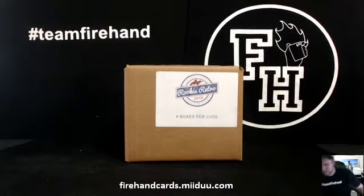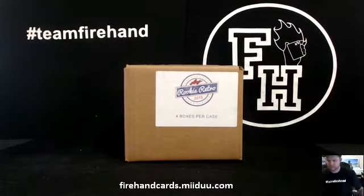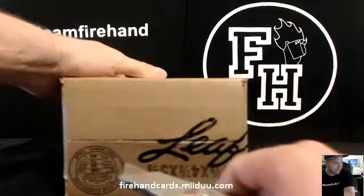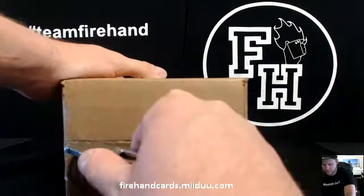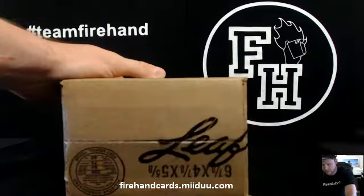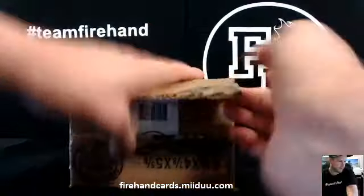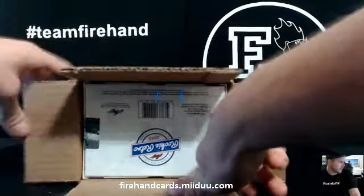Good luck everybody. 2015 Leap Rookie Retro 4 box random hit case break number 8. Open up the case, type in all the hits into the randomizer, roll the dice, hit the random button and see who ends up with what. Good luck everybody. Thanks again for filling it up.